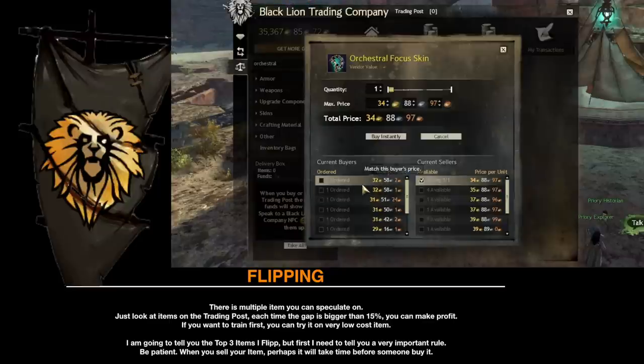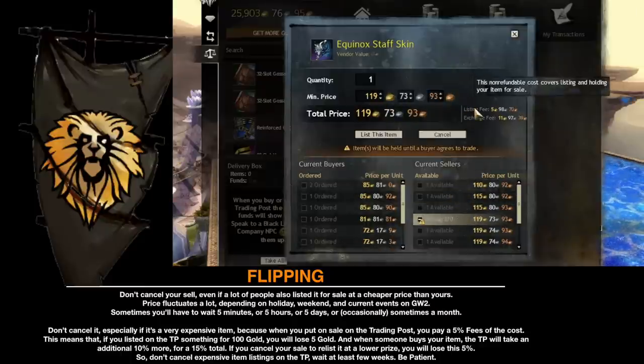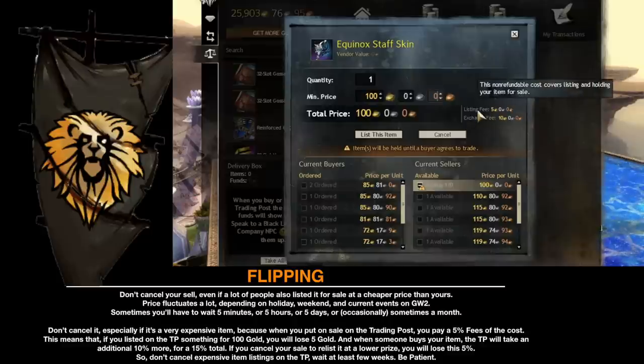When you sell your item, it may take some time before someone buys it. Don't cancel your sale, even if a lot of people have listed it at a cheaper price than yours. Prices fluctuate a lot depending on the day of the week, the weekend, or even in-game events. Sometimes you will have to wait 5 minutes, or 5 hours, or 5 days, or occasionally a month. Don't cancel it. Especially for a very expensive item, because when you list something for sale on the trading post, you pay a 5% fee of the cost. For example, if you list something for 100 gold, you lose 5 gold upfront. When someone buys your item, the trading post takes an additional 10%, for a 15% total. If you cancel your sale to relist at a lower price, you lose that 5%. So don't cancel expensive item listings — wait at least a few weeks.